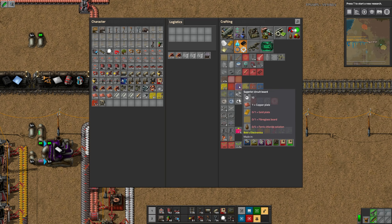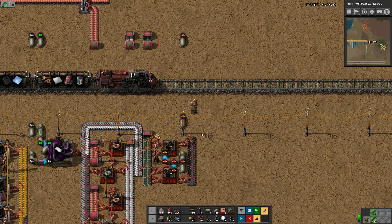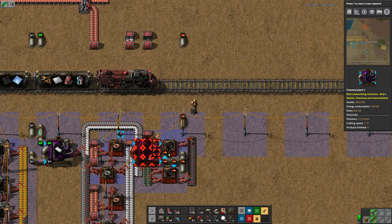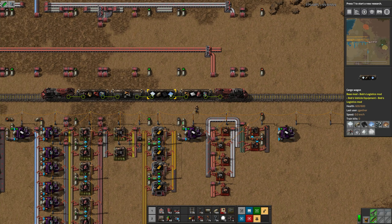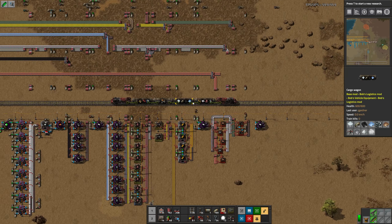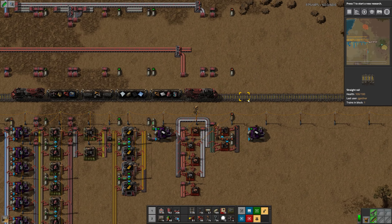Copper plate, gold plate, fiberglass board. Plastic and glass. Let's do another one of these plastic things. And I need some more pipes. Yeah, there goes all my iron plates. Those are tin plates — who wants tin plates?